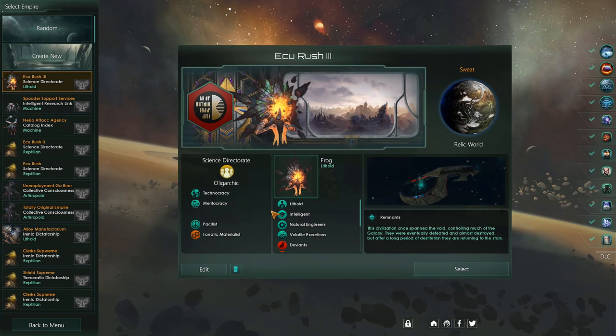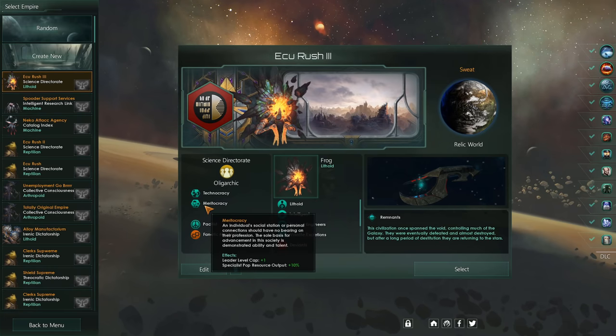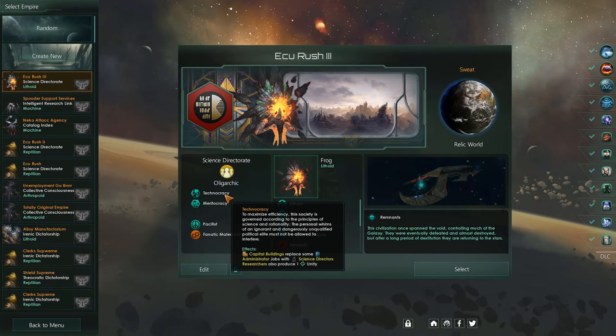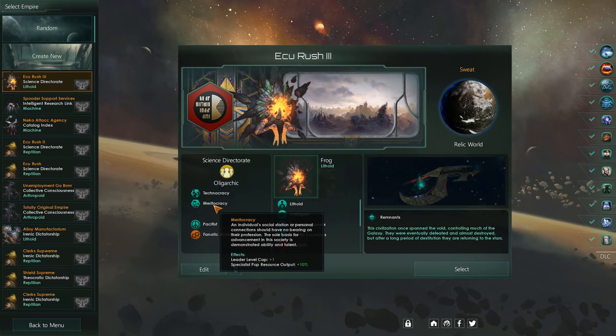First, let's take a look at our government. In this build, we're running two very powerful civics: Technocracy and Meritocracy. Technocracy essentially gives us an extra scientist in the form of a science director, and also gets us some unity so we can do traditions without sacrificing building slots. Meritocracy is going to be very helpful early on in getting more tech out, and also helps us later once we get the Ecominopolis so we can mass-produce alloys.